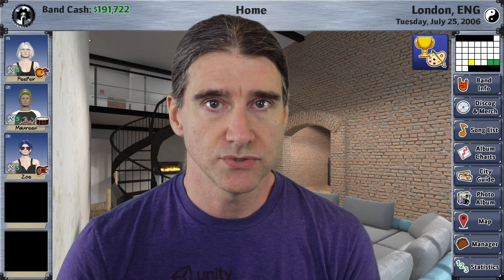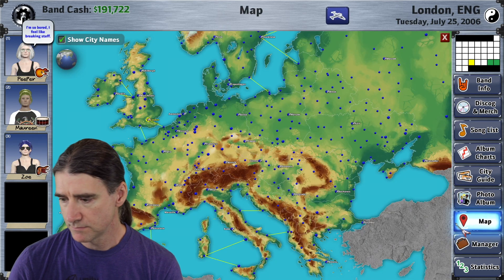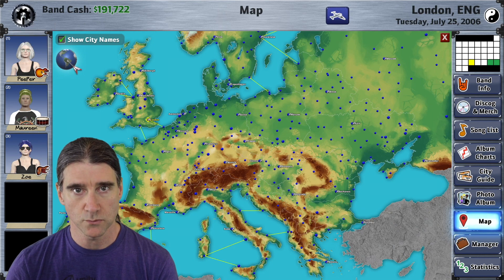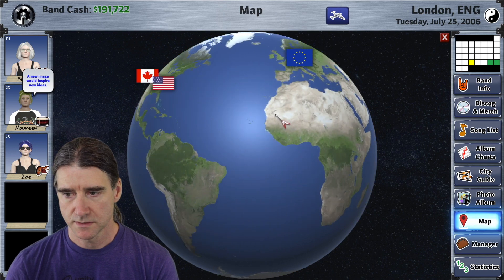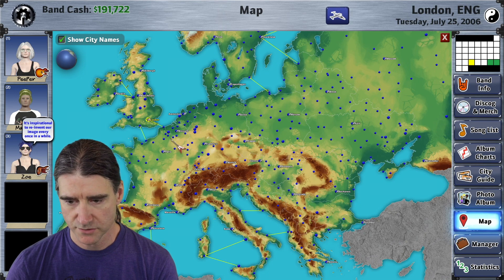You can now travel to different regions, in particular Europe. So if you go to the map, you can start in Europe now. You choose which region you want by clicking this world button up here, and you get the earth. I'm just going to go back to Europe for now because I'm in London currently.